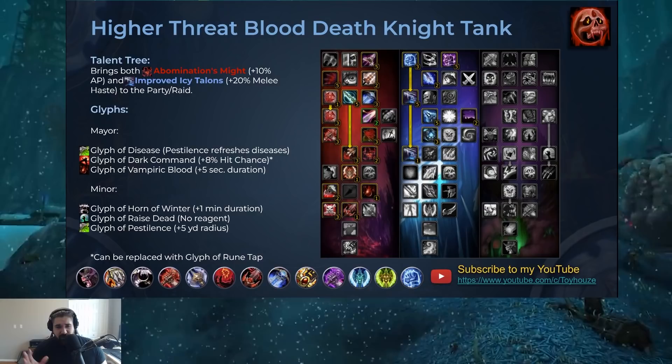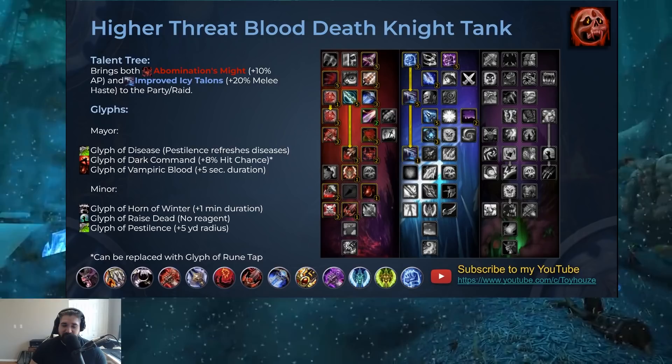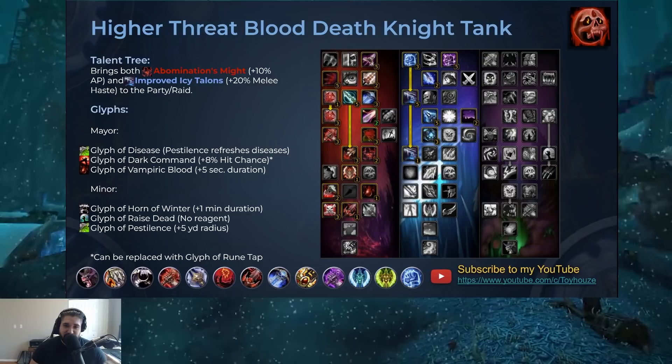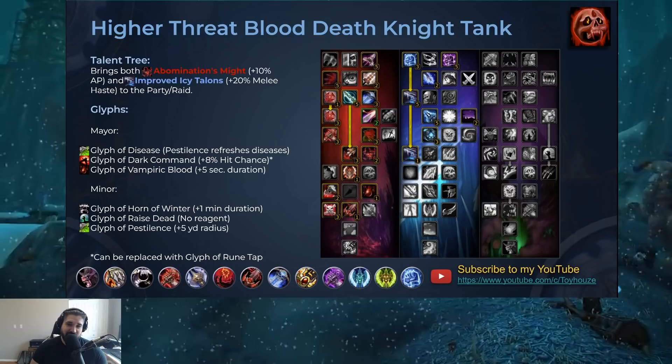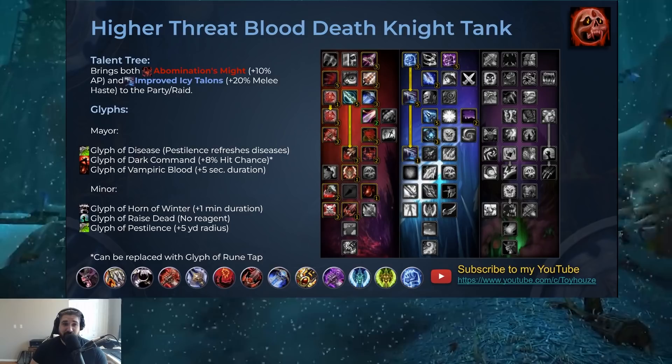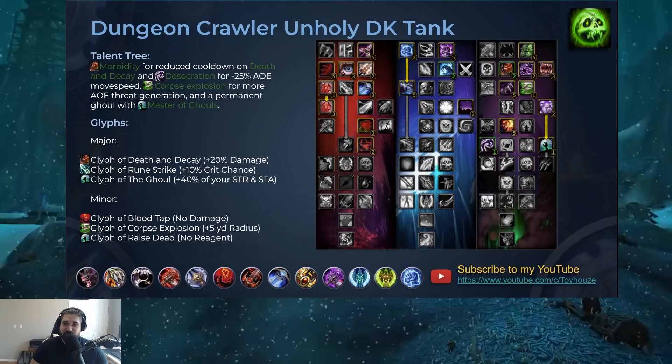This is a very standard build with pretty much everything you could want for a spec. This is a variation of that build: the higher threat Blood Death Knight tank build. We sacrificed a few things — Mark of Blood is gone, one point out of Spell Deflection, and three more points into Bloody Strikes, so you're going to be doing much more damage. You also got Heart Strike in this build, which further increases damage. It's more of a high threat Blood Death Knight build, sacrificing just a little bit of survivability, but still bringing Abomination's Might and Improved Icy Talons.